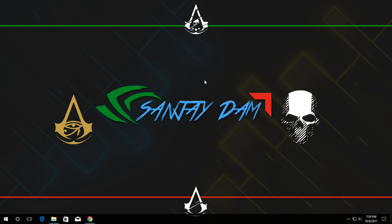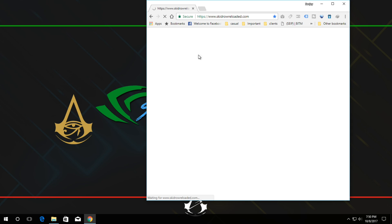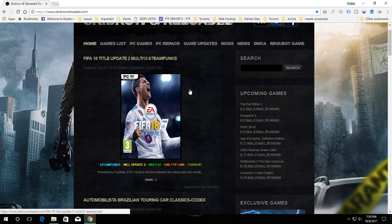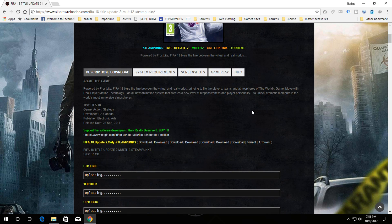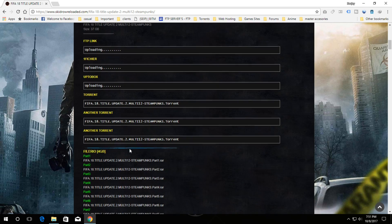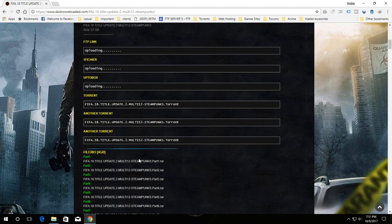To get this update, first go to skidrowreloaded.com. You can see FIFA 18 Title Update 2 listed there — it is a multi-language release, so all languages should be included. You have various download choices: if you want update 2 only, use the direct download links. If you want the full game with the update included, use the torrent link or the part-by-part links. Links will be in the video description below.